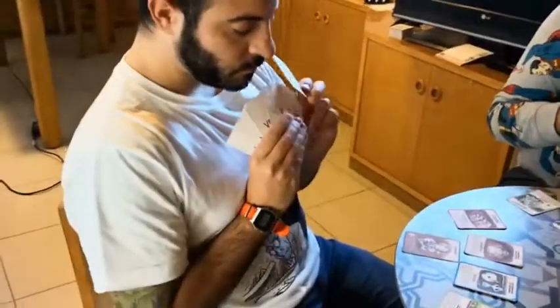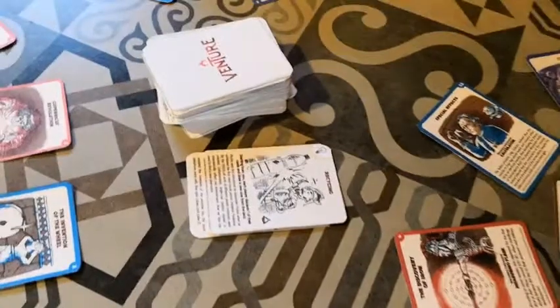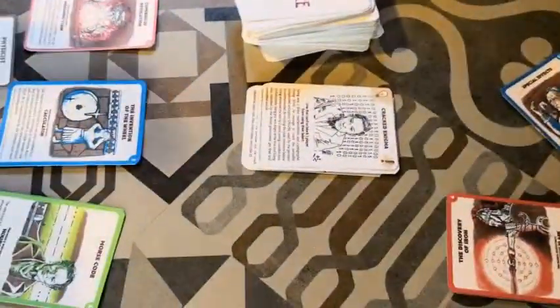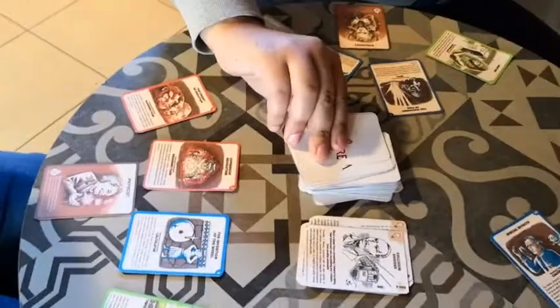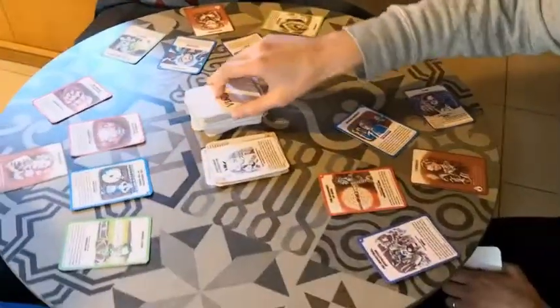Giuseppe still has one more action to take during his turn. He has chosen to force every player to discard one card and take one from the deck. He starts and draws a card that actually blocks a player from using their talent. Alessio drops another defensive card.